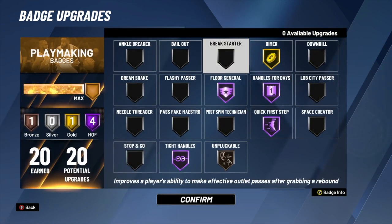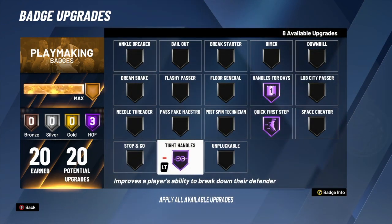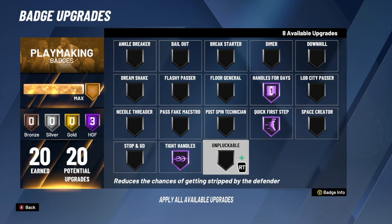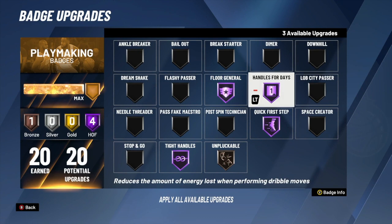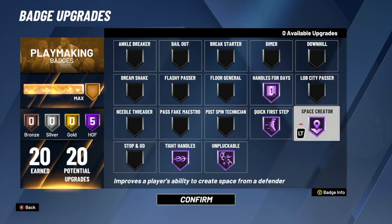Moving on to playmaking badges — I have 20 playmaking badges. The most important ones are handles for days, quick first step, and tight handles. I use unpluckable on bronze — you do not need it on hall of fame, bronze is all you need. My next badge is floor general on hall of fame because you've got to help your teammates out, and then dimer on gold because that's all I can use.